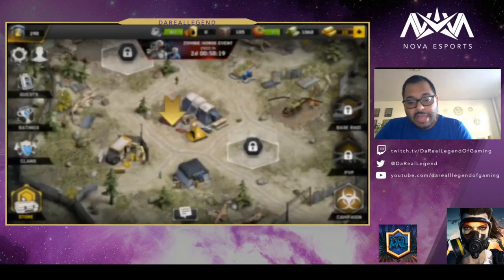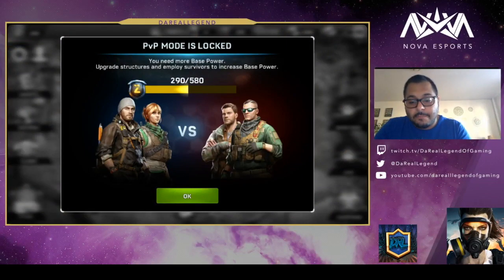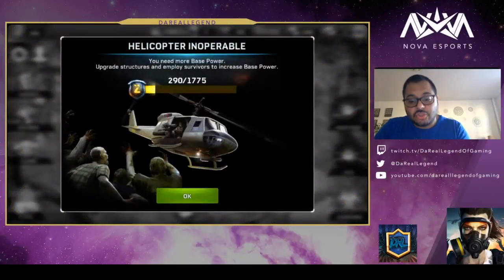As far as the other modes, in order to unlock PvP you need to raise your base power. My base power needs to be 580 before I can unlock PvP, which is 2v2 matches. Then if you want to unlock raids, you also have to upgrade your base power up to 1775 — so a little bit higher.